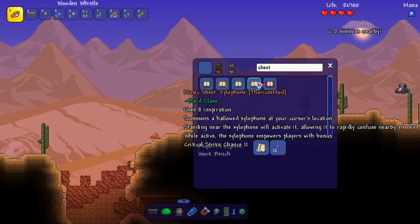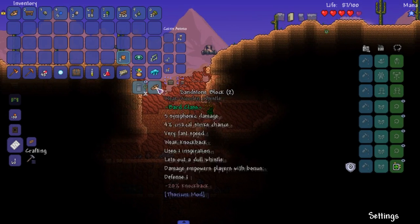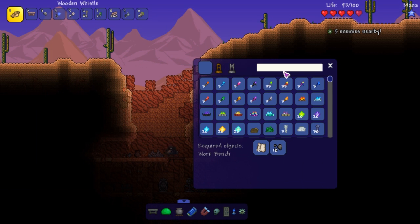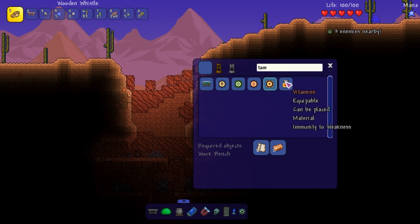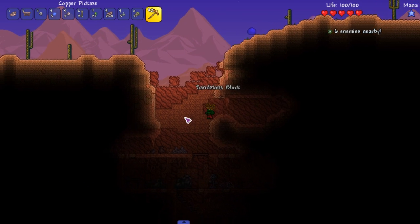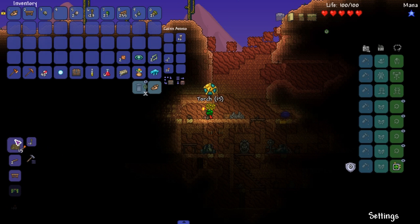Can we make a tambourine? We cannot - wait, actually here we go, this one's pretty easy: cloth. That's what I actually wanted to type - cloth. So we just need cobwebs. Here we are, hopefully we can find some cobweb down here.